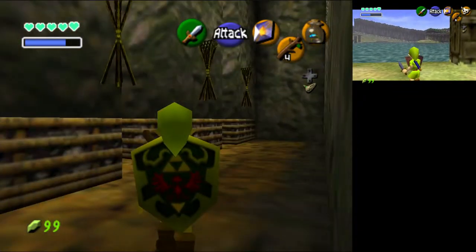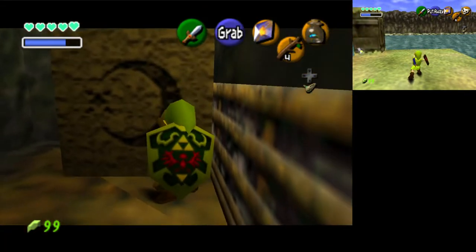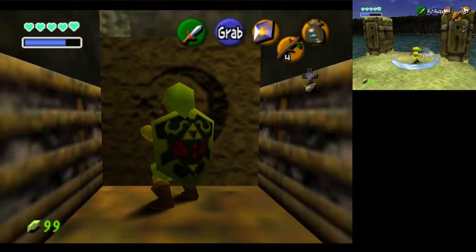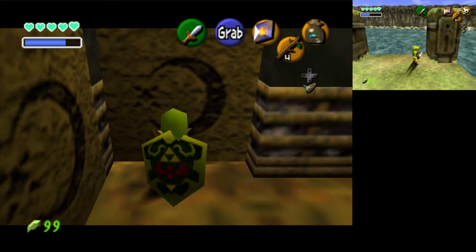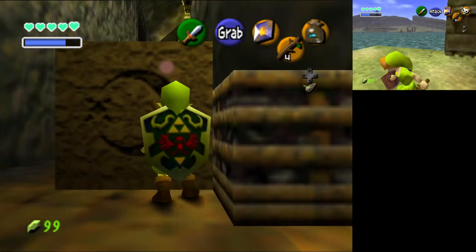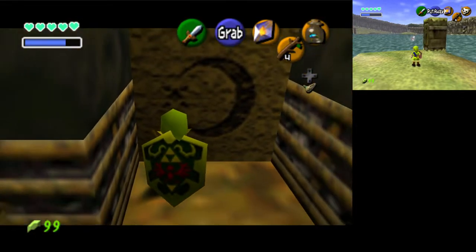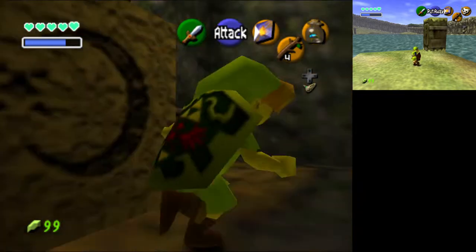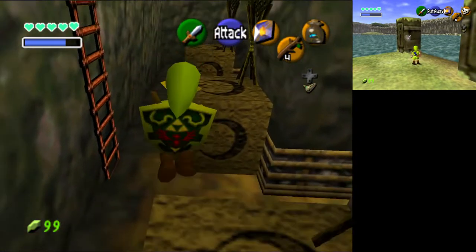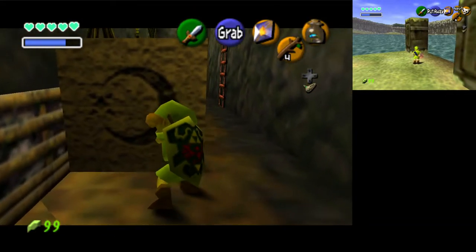I don't remember if there's anything special to do in this room. I don't like the Master Quest version of this room. You remember the room in Dodongo's Cavern with the blades that move along the narrow hallways? Now it's a block puzzle where I have to move a block to light torches mounted high on the wall. We have the sword — we've unlocked the Deku Tree, but we can't complete it without the Slingshot. We can get some items in there though — partial Deku Tree.